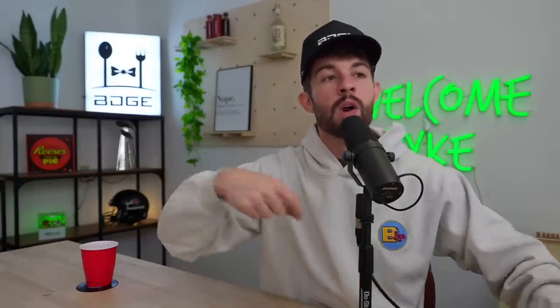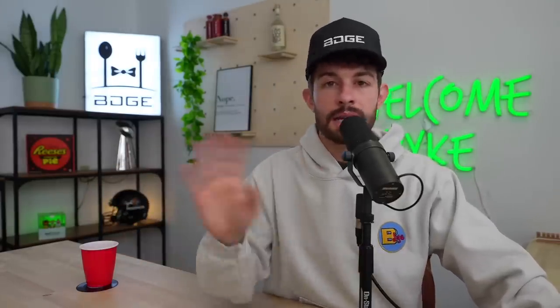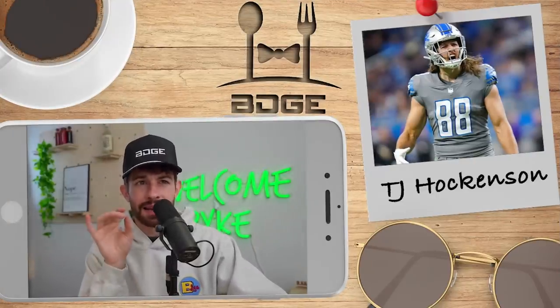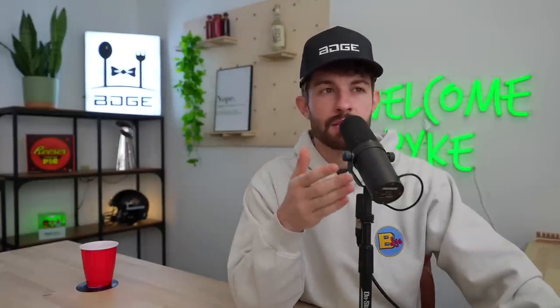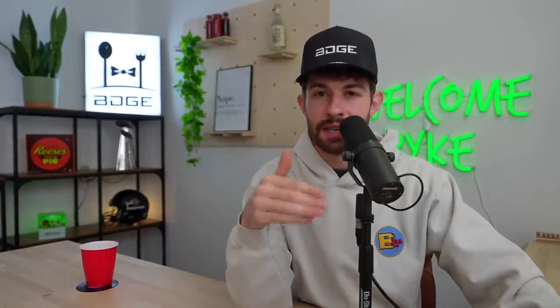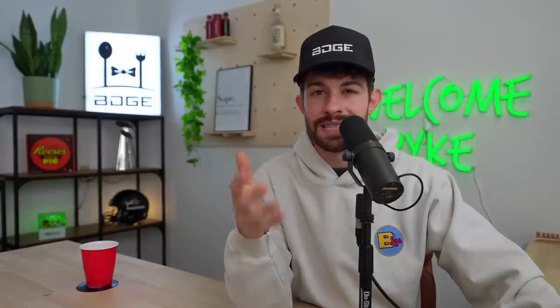Dobbins and Breece Hall are guys I want all of next year, not this year. If they fall to the fifth, sixth, or seventh round, we'll reconsider — but not at fourth-round prices. Give me all the wide receivers in that area: Michael Pittman, Mike Williams, Courtland Sutton, all day. Moving to round six: Josh Jacobs and Antonio Gibson need to be off your boards entirely within the first six rounds.